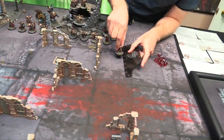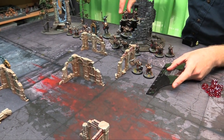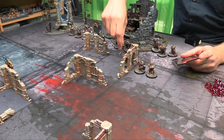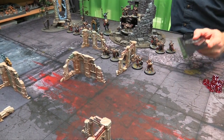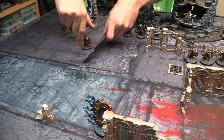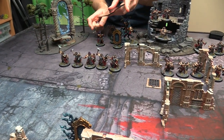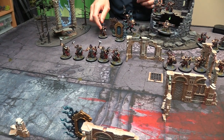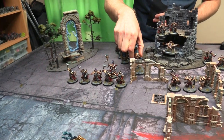Turn 1, round 1 — moving on up, just going to start moving some dudes. Liberators. Here's an interesting change: everything is measured from the base in 2nd edition Age of Sigmar. There is no more non-base measuring — bases exist and you measure from them all the time. You measure everything from base to base. Moving forward toward victory. You want to stay within 9 of those Cogs. Moving over here, staying within an inch of the portal.